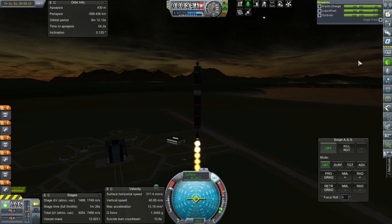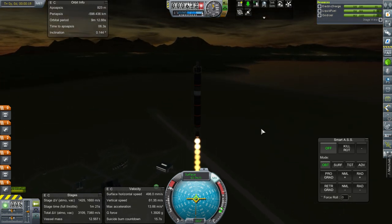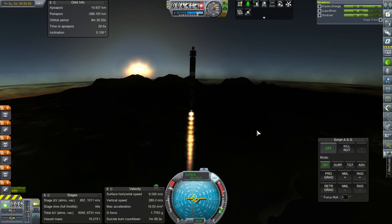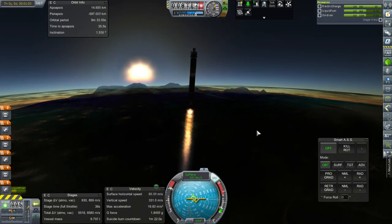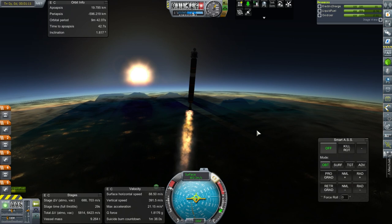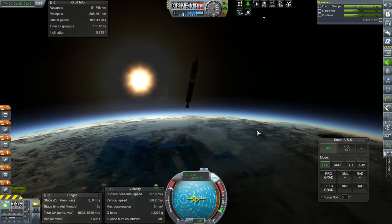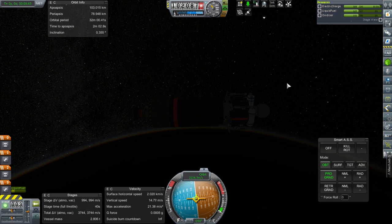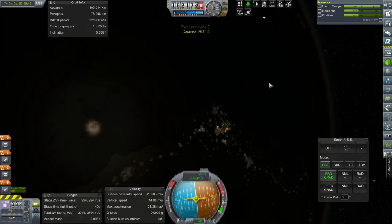We could unlock some of the building stuff - we've got about 500,000 funds. If I need maneuver nodes, maybe I should just do that. Okay, that's pretty nice - the way the mountains are. I better watch myself and pay attention to that all-important prograde vector. God rays in scatterer, work in progress but looking good. Sep, ignition of the LV-909. I'm going to unlock the relevant buildings instead of trying to hit Minmus by eyeballing it.